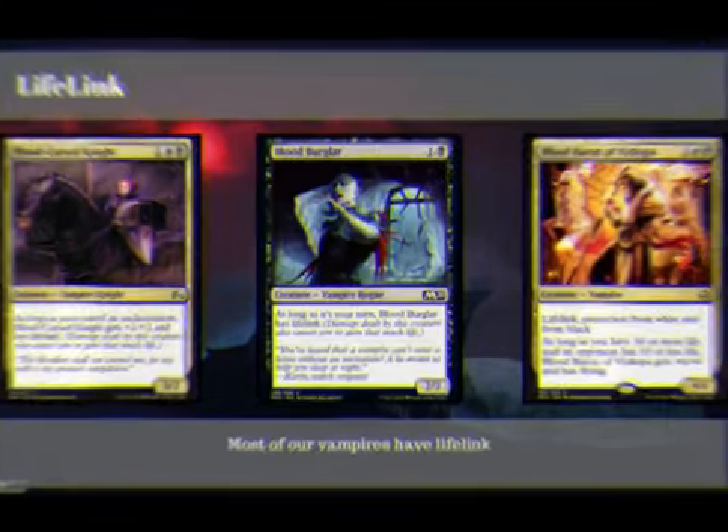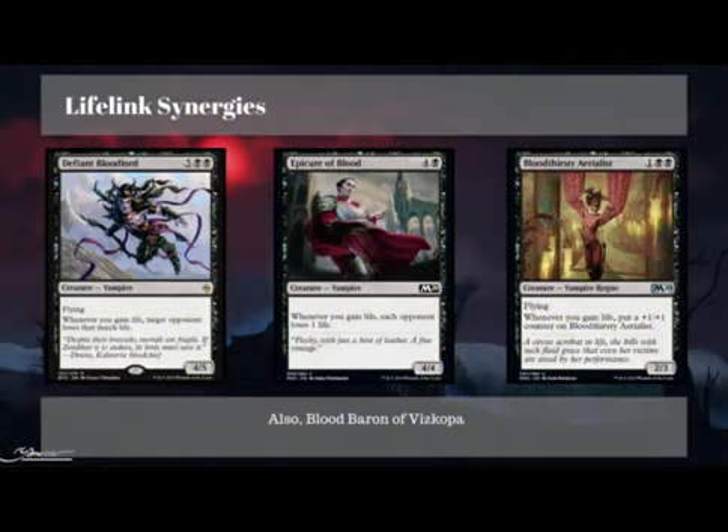Lots of our Vampires have Lifelink — that is a common theme. We also have some great Lifelink synergies; there are 4 specifically that I think are really strong. Defiant Blood Lord is possibly a game winner — it's a 4-5 Flying Vampire for 7, and whenever you gain life, target opponent loses that much life. So if we have 20 or 25 power on the board that also has Lifelink, even if we get blocked we can deal 25 damage. Epicure of Blood says whenever you gain life, each opponent loses 1 life — each opponent, which makes it pretty strong. And then there's Bloodthirsty Aerialist, which if it doesn't get taken care of can just become a huge flyer, as well as Blood Baron of Viscopa.